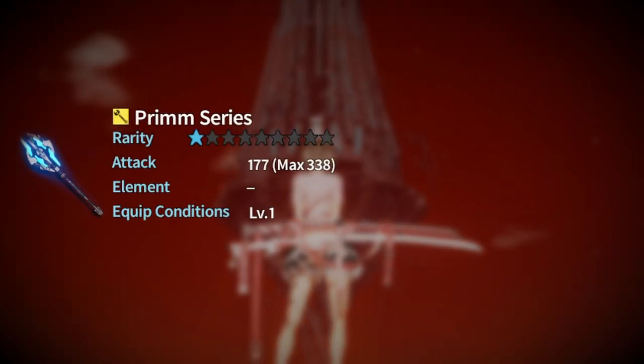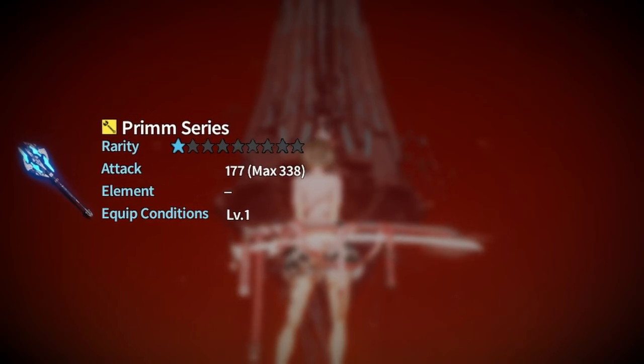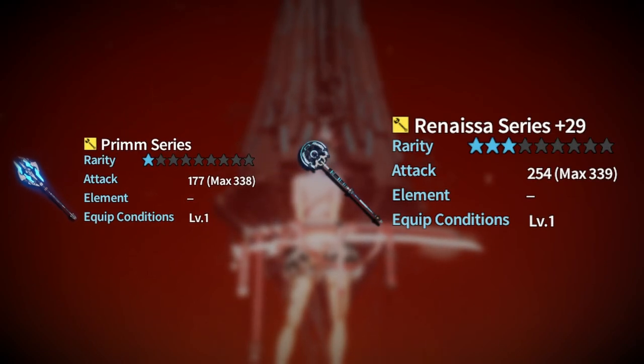First and foremost for the weapons, you will be given a prim weapon when you start in New Genesis. Don't upgrade this at all — only upgrade it if it requires you to do so for a quest. Very soon in the story quest you will receive a set of Renisa gear, which will give you an entire set of Renisa weapons for every single weapon in the game, and these will be enhanced to plus 29 right away.